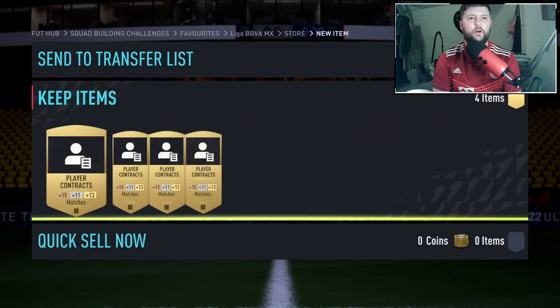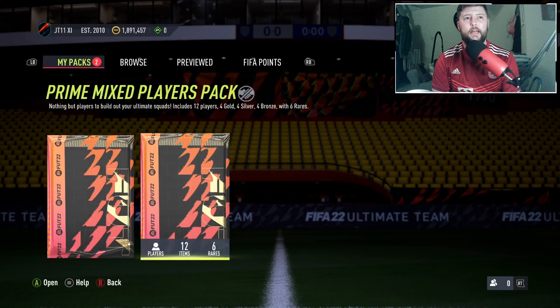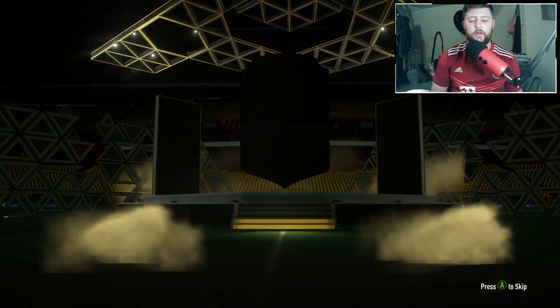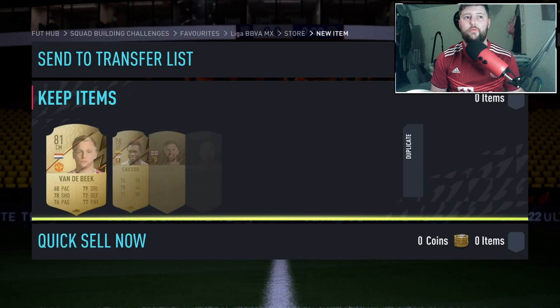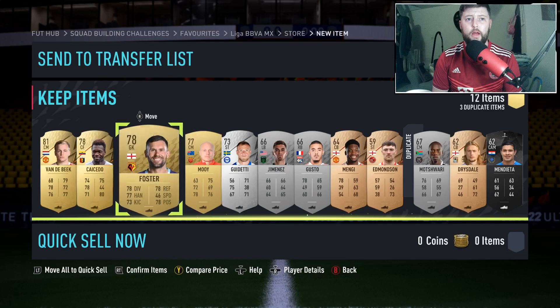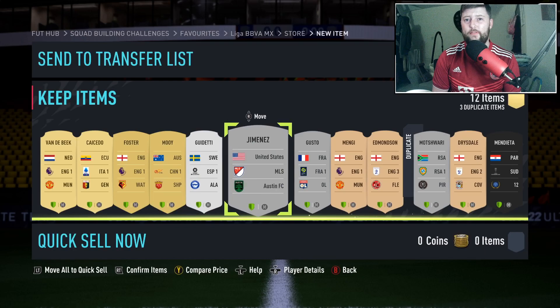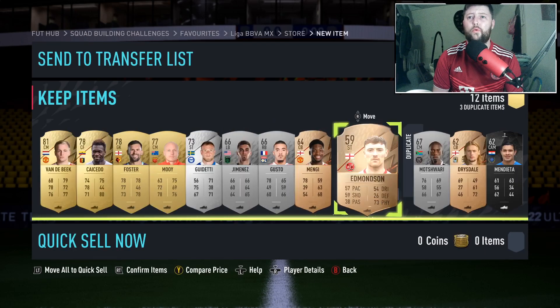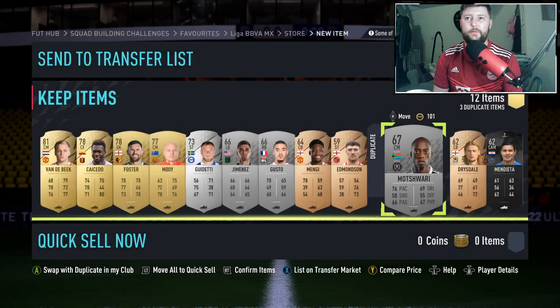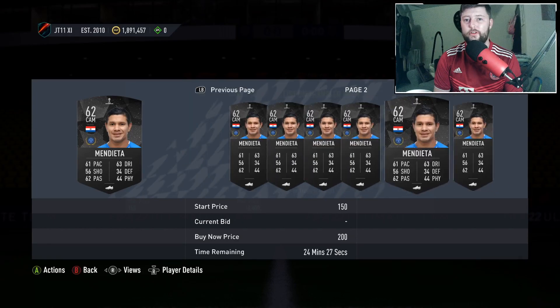We've got a contract pack - we'll sell those all on a weekend. We've got a prime mix players and a mega pack, so we're keeping that flow going. Sometimes you can hold packs, sometimes you want to do a whole league SBC run first and then open everything. This is a perfect pack: we get a Prem card, an Italian for the 81 double, another Prem, a Chinese card for a gold upgrade, Espanyol for later, MLS, Ligue, and English - all in what we need for the lower SBCs.